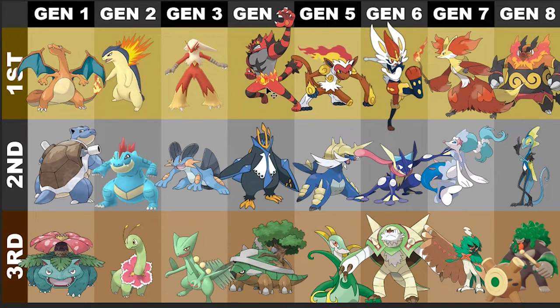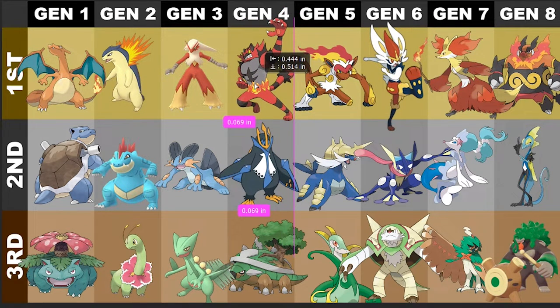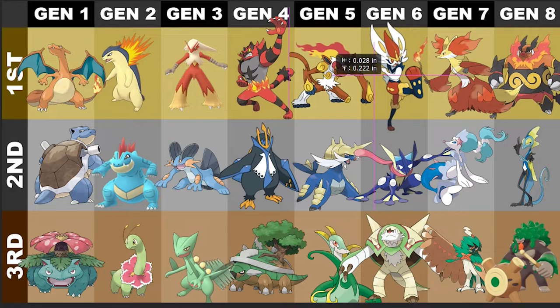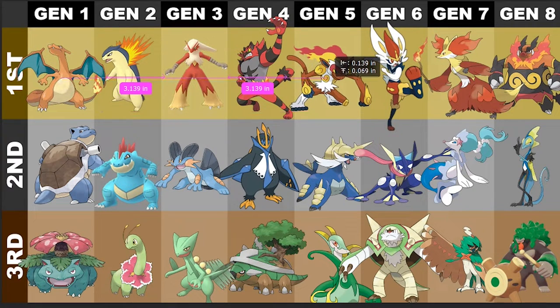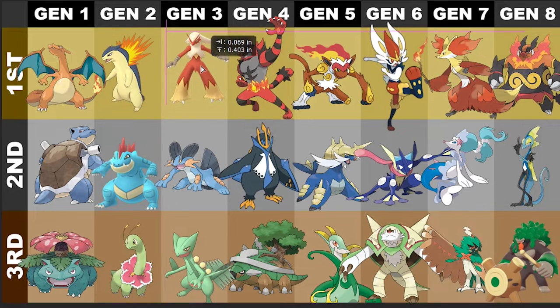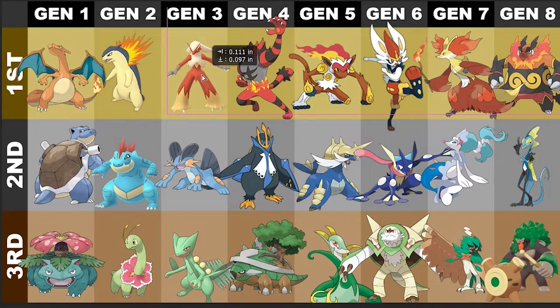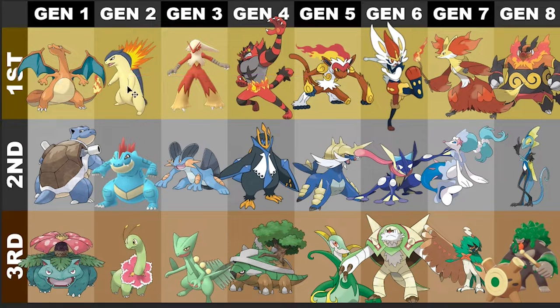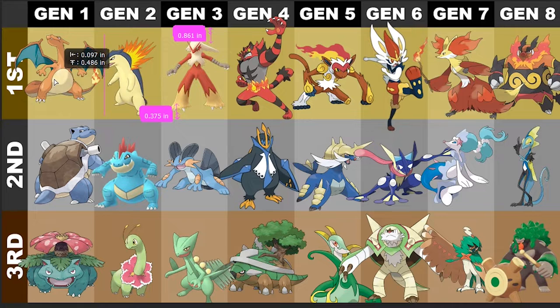For Gen 7, I honestly gotta give least favorite to Primarina. I just don't like the design. I mean, it's a seal and it's kind of based off a siren, a mermaid, which is cool, but I wish it was more intimidating, more scary — I just wish it had more of that threatening feel.